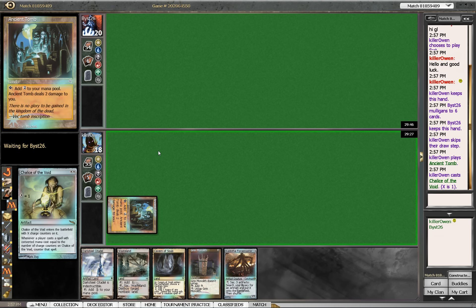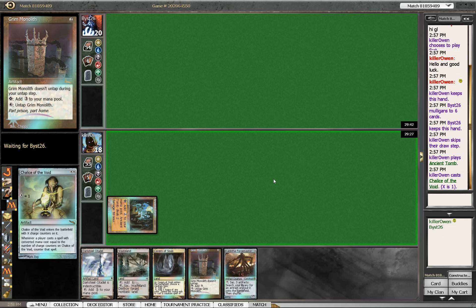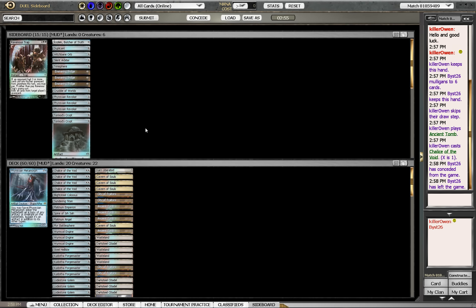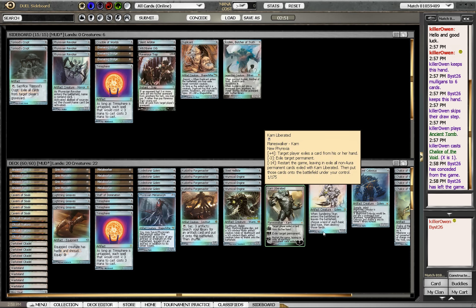We could play Grimmonolith but that would accomplish nothing as we can't really play anything. And worst case — boom, fastest game win ever! Chalice for one, game over.